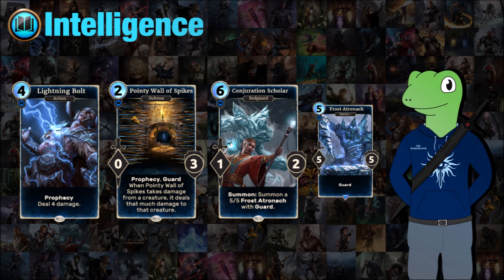Finally for Intelligence we have Conjuration Scholar. I love my Atronach and it's just a simple way of getting down two cards on the board. With certain combos you can keep re-summoning Conjuration Scholar and then get a bunch of Frost Atronach onto the board.